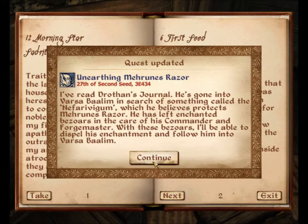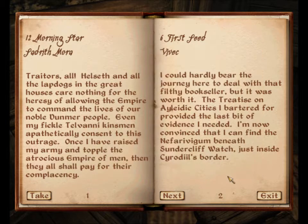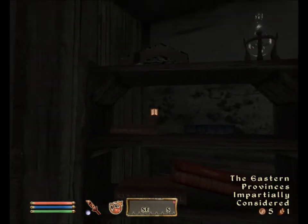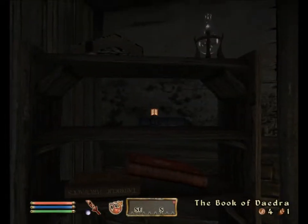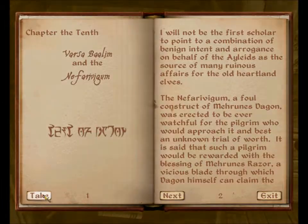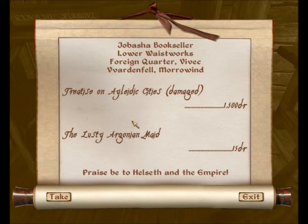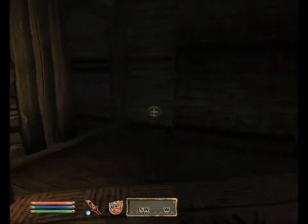He's gone to Versabalim in search of something called the Nefarividium, which he believes protects Mehroon's Razor. He has left enchanted Bezoars in the care of his commander and forge master — with those Bezoars I'll be able to dispel his enchantment and follow him into Versabalim. Are there any rare books in here? Eastern Provinces Impartially Considered — I don't think I've got that. I'm just obsessed with collecting rare books. Treatise on Ayleid Cities — that was a rare book. The Lusty Argonian Maid — everyone has got a copy of that book it seems.